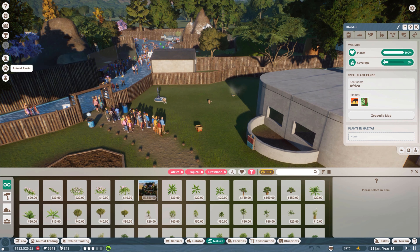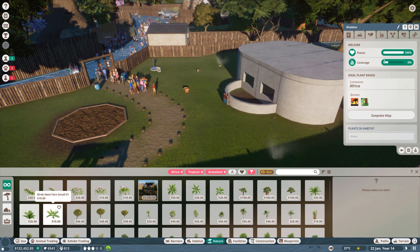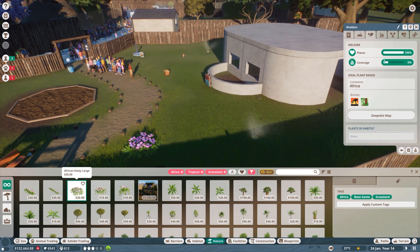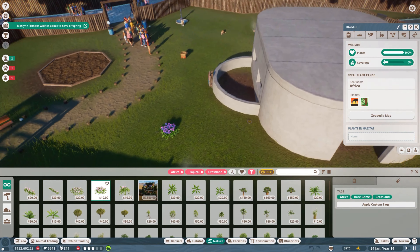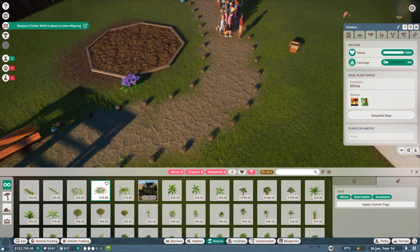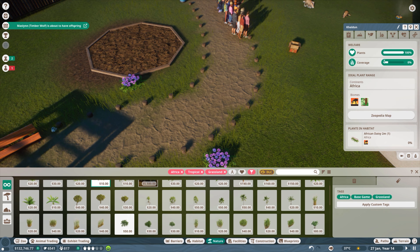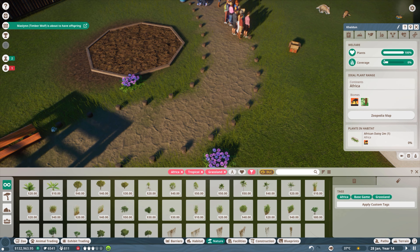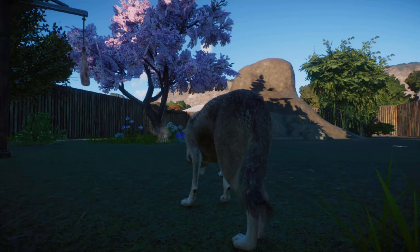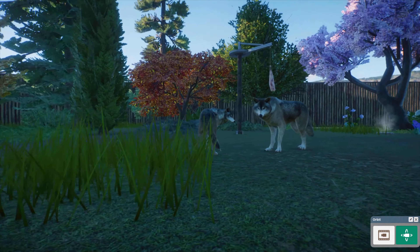Hello and welcome to episode 7 of my genetics challenge in Planet Zoo. If you're new here, this challenge is all about taking low-stat animals that I buy, then breeding them and eventually getting them to 100 stats. So far we've been making some progress with a handful of animals. We haven't quite gotten any finished yet, but I'm really excited about this episode because we're adding Thompson's gazelles. It looks like right off the bat we're going to have a baby timberwolf, so let's go check it out and see what the stats are going to be.